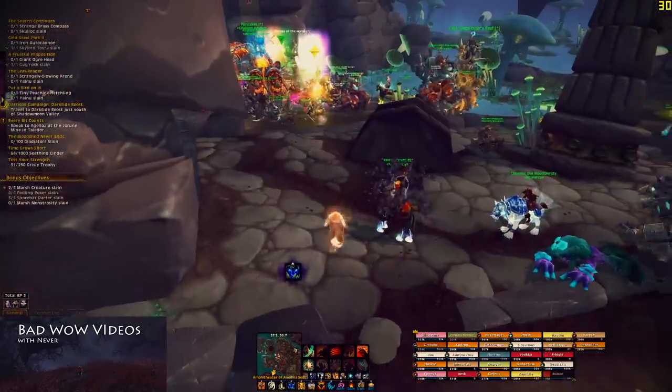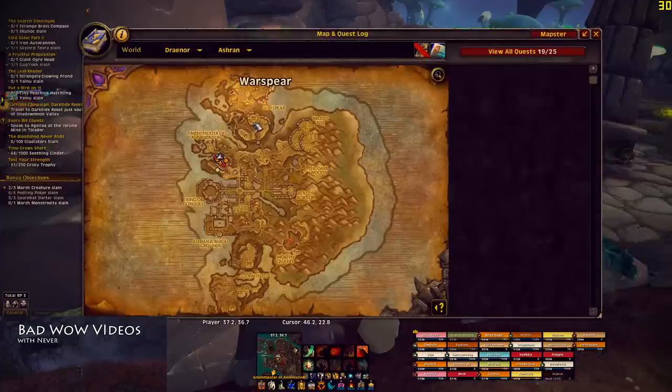Once you get into Ashran, the vendors are inside the building or outside the place — I'll show those next time I'm back at War Spear. There are several named places around the map.